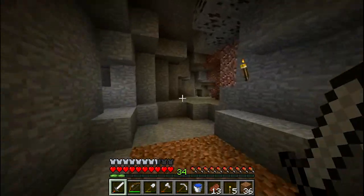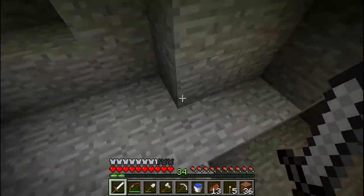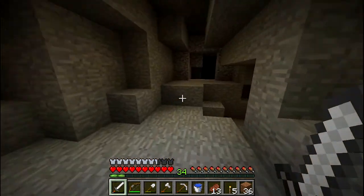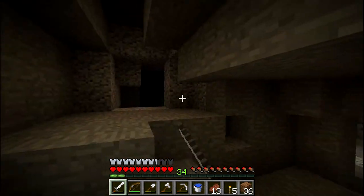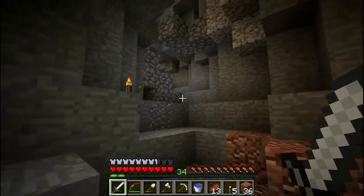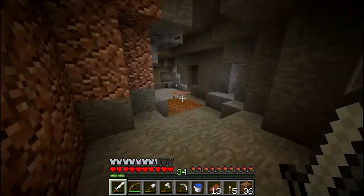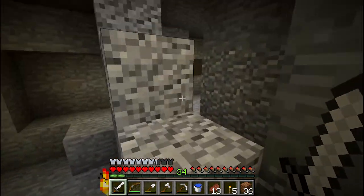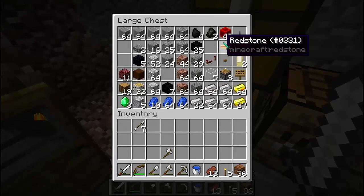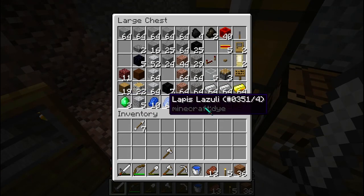There's my nether portal — I've been in the Nether already. Here starts the cave system: at first it doesn't look like much, but when you go down it branches off in all directions. There's even a ravine over here and places I haven't even explored — creeper town over there. I haven't been too lucky with diamonds though; I've only found three, so I could only make a diamond pickaxe.